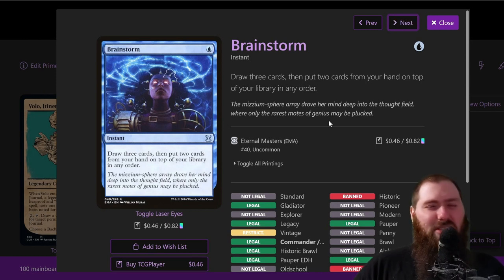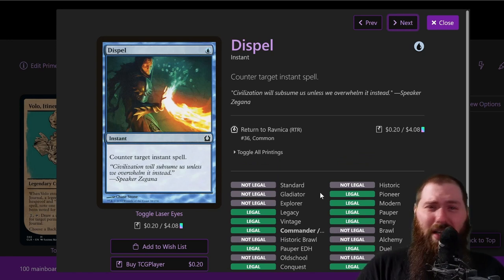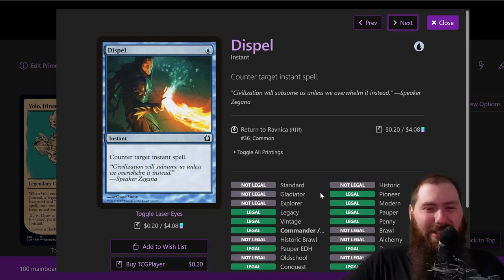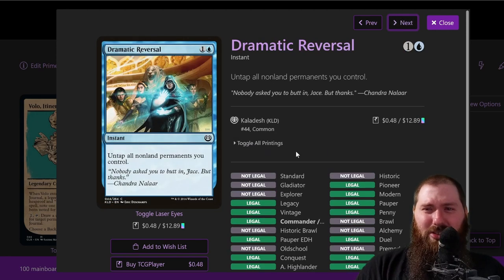Beast Within — destroy target permanent. It's crucial to be able to remove artifacts, enchantments, or creatures ruining your day. Having instant-speed removal is super nice, and you don't really care about the 3/3 token. Brainstorm — draw three cards and deck manipulation; there are a couple ways to shuffle, and even without that it's still nice. Counterspell — just counter target spell. This is mainly for when you're going to combo off — you want cheap interaction because you're typically low on mana when you combo. Having just one blue mana open to counter whatever they try to interact with you is just great.